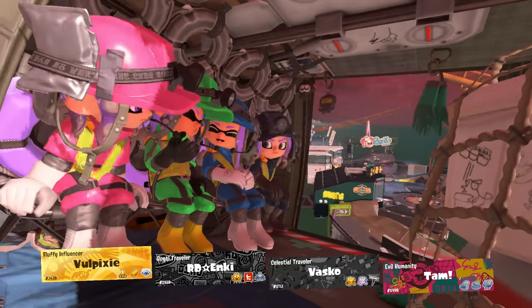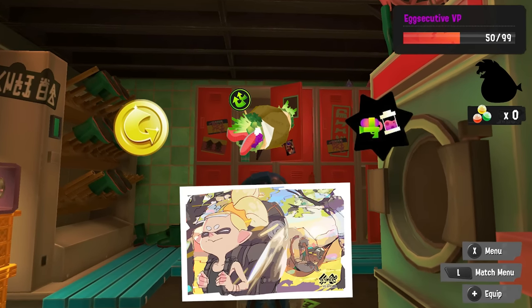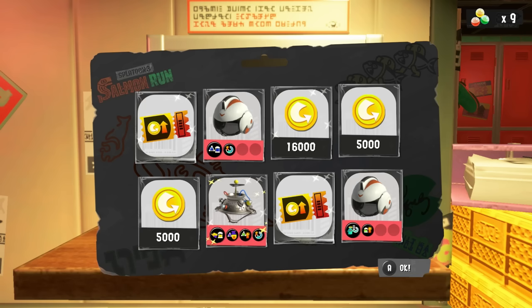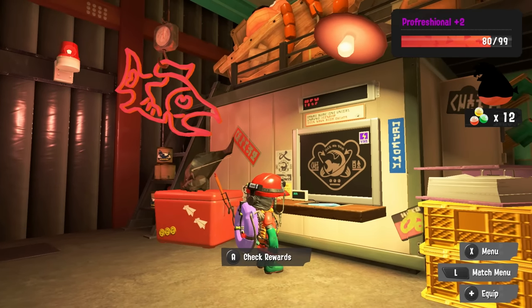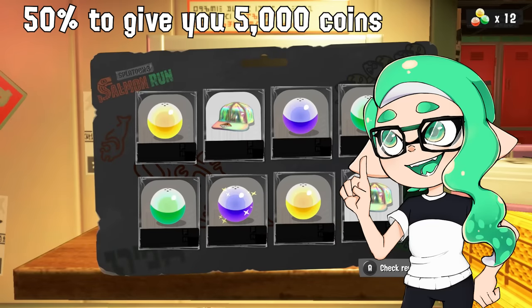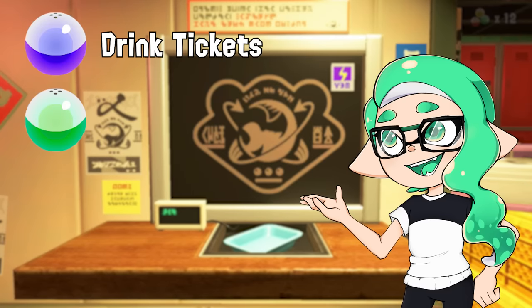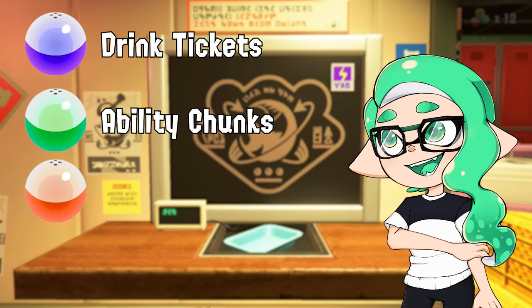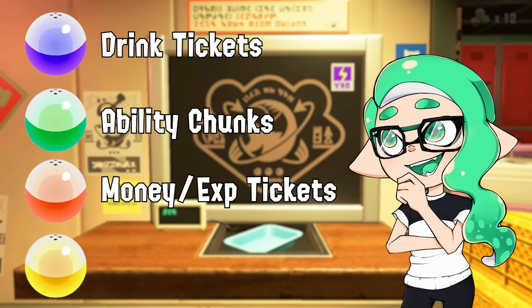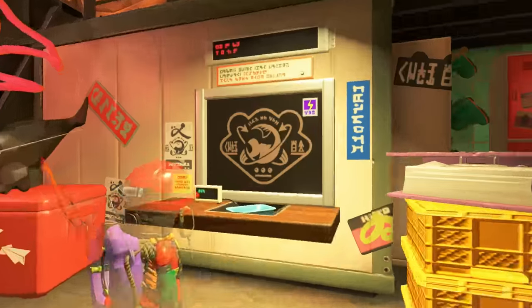The final method is salmon run. This is an excellent way to get coins, tickets, and ability chunks, but I consider it a passive method since you'll be getting random abilities. Up until you reach the super bonus, you'll be awarded these capsules, all of which have a 50% chance of giving you 5,000 coins. The purple ones can give you drink tickets, the green ones ability chunks, the orange ones money or experience tickets, and the yellow ones more coins. Pink capsules and gear will always give you a gear with at least one ability slot, which you can instantly scrub for a chunk.